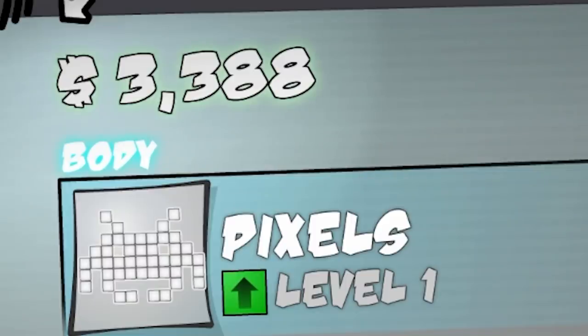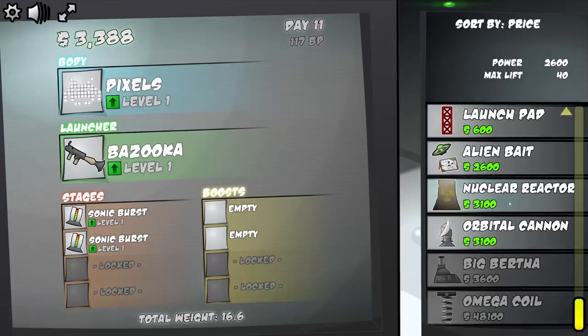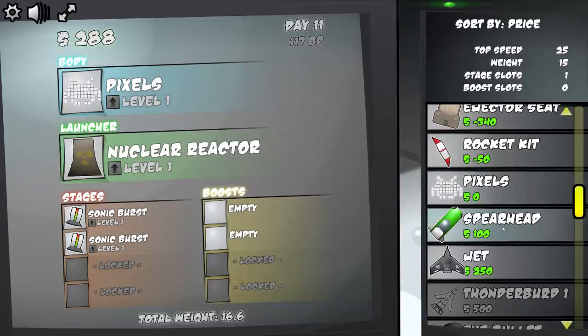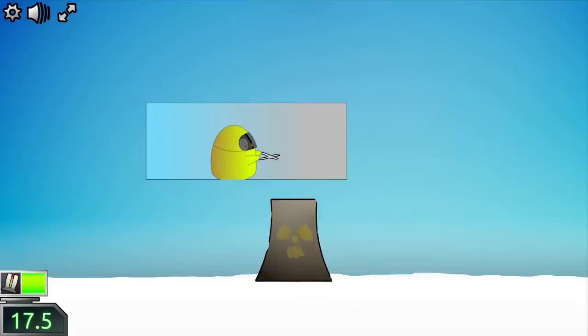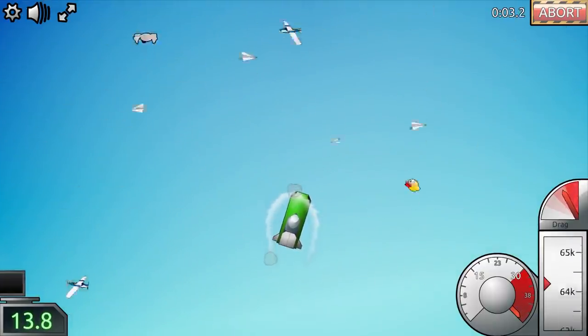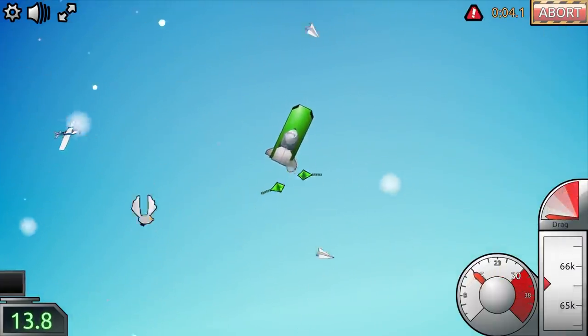$3,300. I feel like we can immediately hop off the bazooka and go right into the nuclear reactor. Let's also get rid of the pixels body and go into the spearhead, because it has a higher top speed of 25 as opposed to a weak 15. Go get them, plutonium — and I just launched up. How high am I about to go? 66,000.